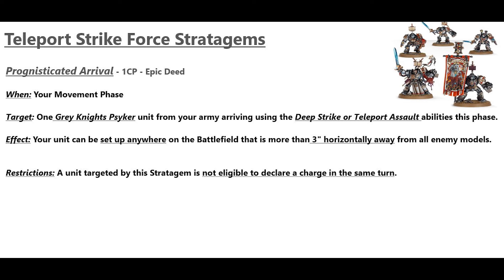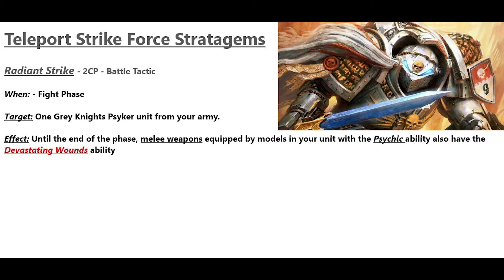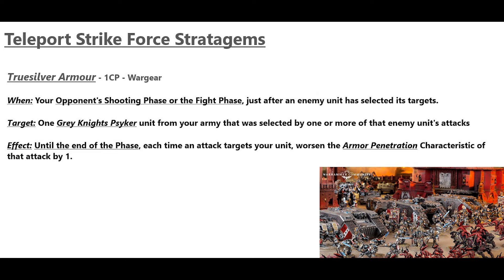Prognosticated Arrival lets one Grey Knights unit with the Deep Strike or Teleport Assault ability deep strike within 3 inches of all enemy models — you can no longer charge but you can still shoot, great for stealing objectives. Radiant Strike for 2 CP is expensive and situational — in the fight phase, melee weapons equipped by models with the Psychic ability also gain Devastating Wounds, covering all nemesis force weapons with 24 total attacks. Last, and used throughout the game, True Silver Armor for 1 CP: until the end of the phase, worsen the AP of each attack targeting your unit by 1.